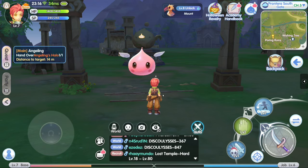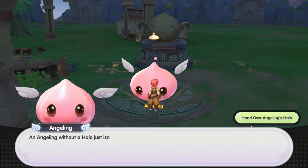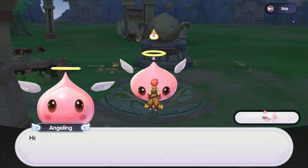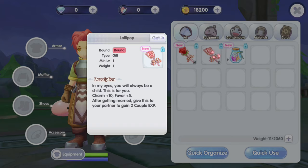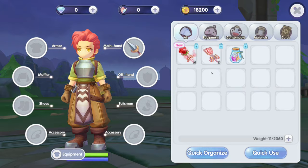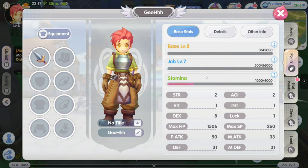I thought we were gonna have to fight it. We need to talk to the angeling — we're gonna hand over the halo. Hand over. Talk to the angeling again, finish the quest. Do some more monster hunting. Let's check our backpack — what do we have here? Some candies, lollipop. They're not allowing us to use it. Let's add some stats.